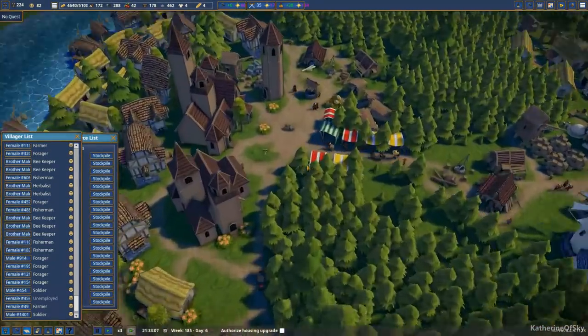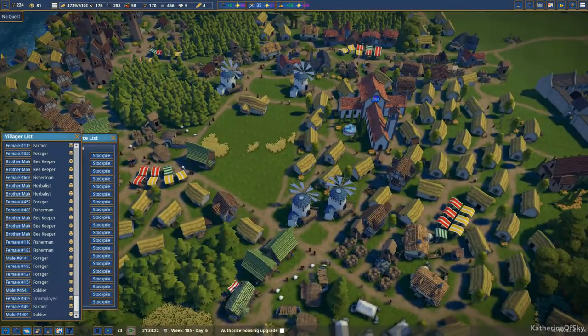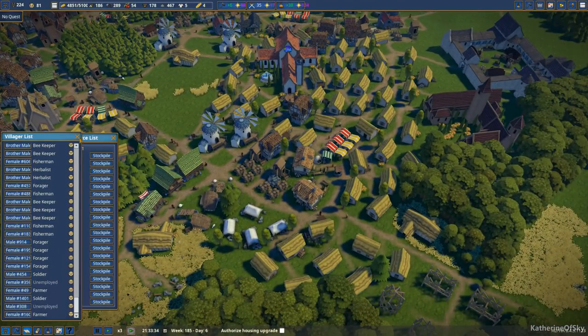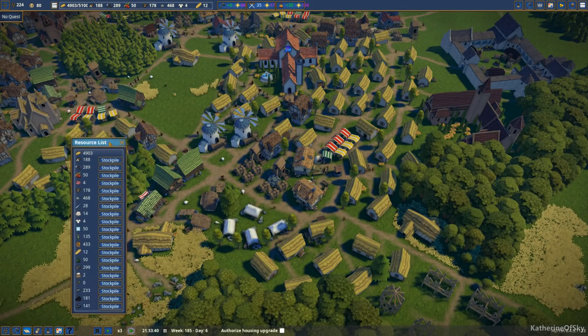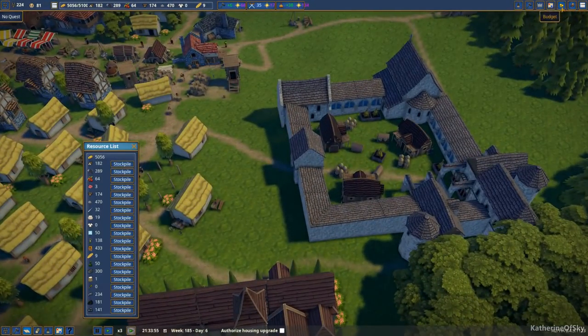I'm not sure if I like that — that you have to click on this guy in the middle of who knows where. I would prefer it just to be a quest at the top here, that would be easier to track for me. Our resource list is there. We have fifty wine — I'm not really sure where we're getting the wine.